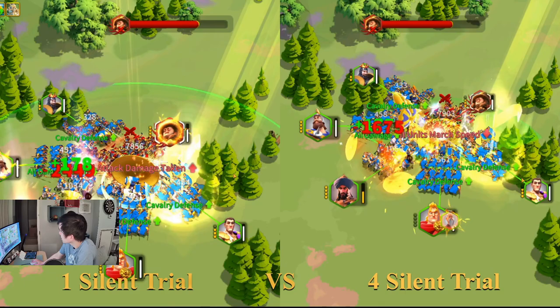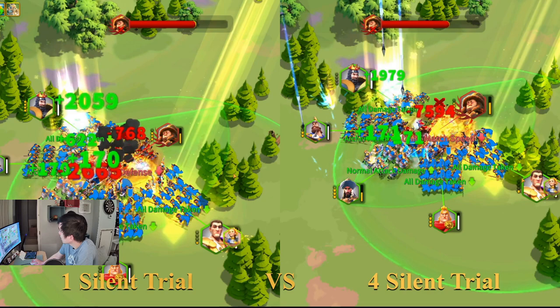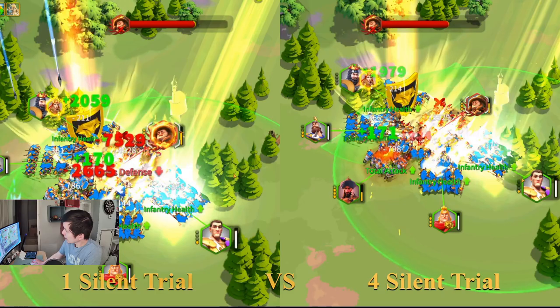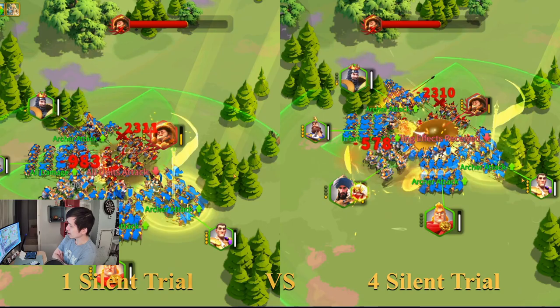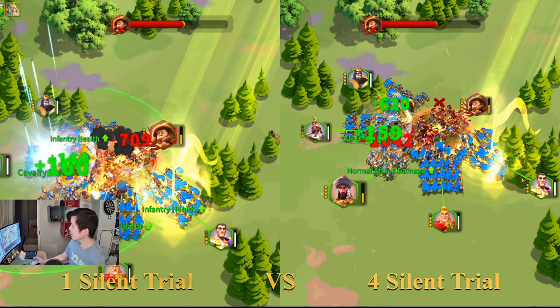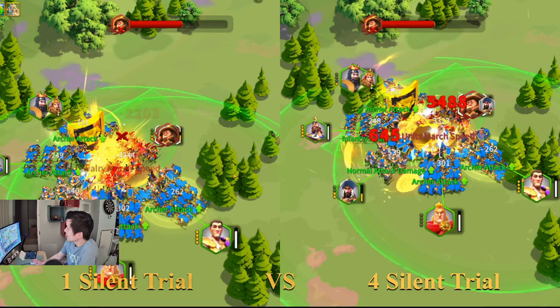I think there is definitely a diminishing return when you have more than one Silent Trial debuffing on a target. Almost one minute in now, and I still haven't been able to cast an additional skill yet. I'm still casting the same amount of skills as the one on the right-hand side, which is getting gang-debuffed by 4 Silent Trials. Why aren't we seeing an additional skill after about one minute already? When we did our 1 Silent Trial versus zero, we were able to see an additional skill after 1 minute 20 seconds.